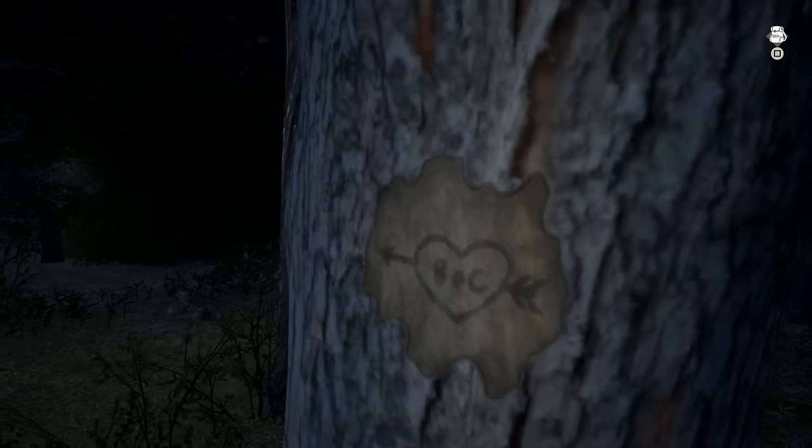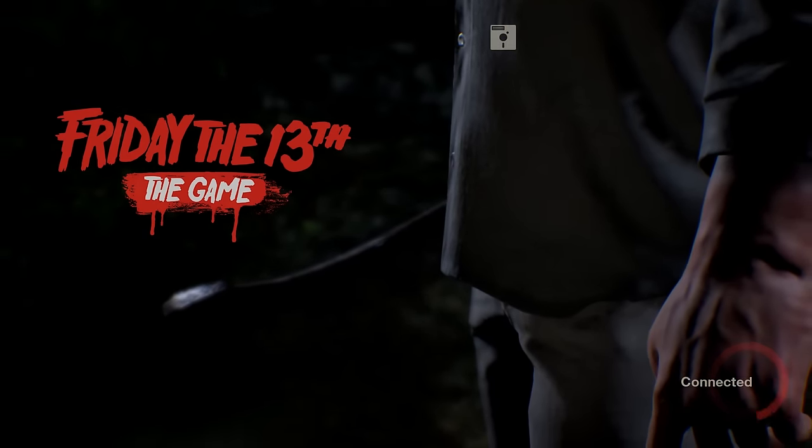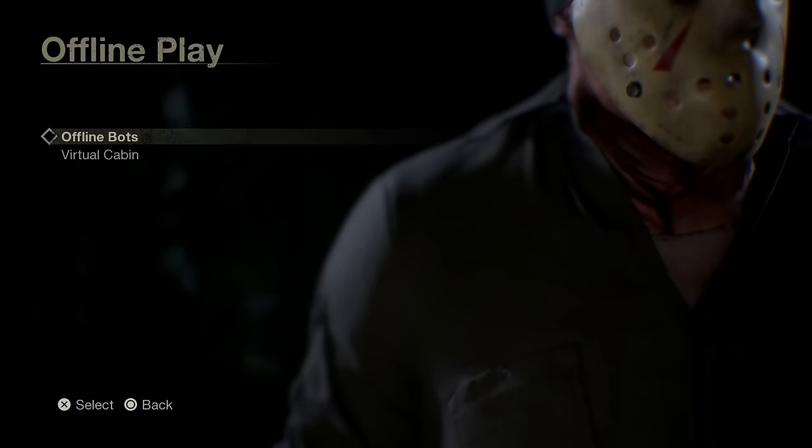There may be a jump scare or two ahead of us, so be warned about that. Are you ready? Let's do this. On the menu screen select offline play and virtual cabin. This will load up version 1.0 — remember this because we'll be seeing it quite a few times.